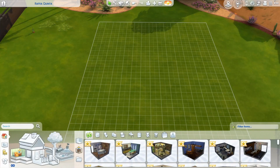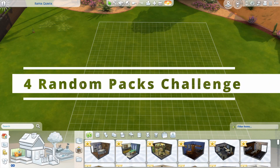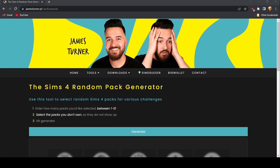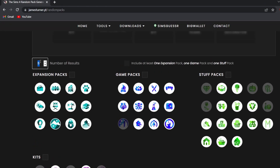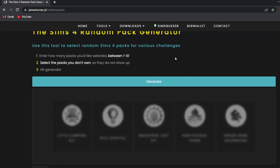Hey everybody, what's going on? What's poppin'? Today I'm gonna do a classic sensor build challenge where I use a random pack generator to generate four random packs, and those are the only things I can use to build the house, which means I can't use the base game. So why don't we pop up the random pack generator, select the packs I have, do four results, include the kits, and leave this unchecked for a little more chaos.